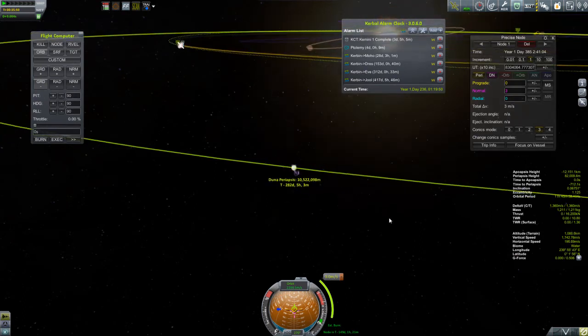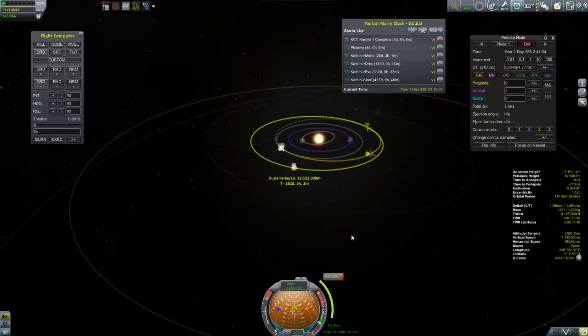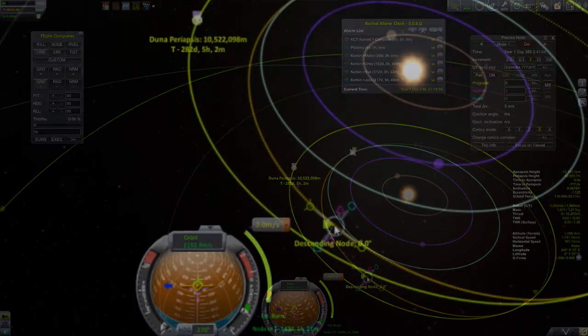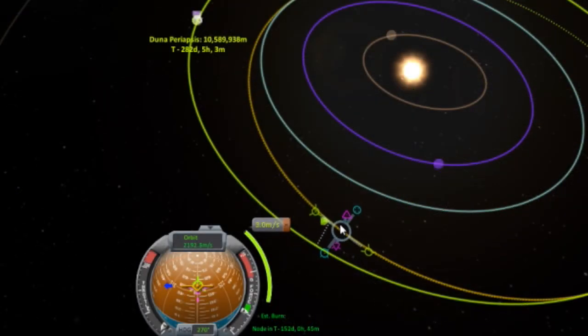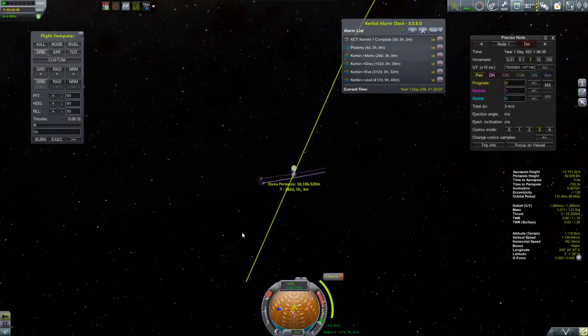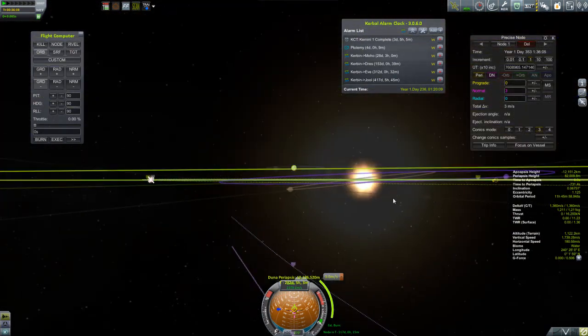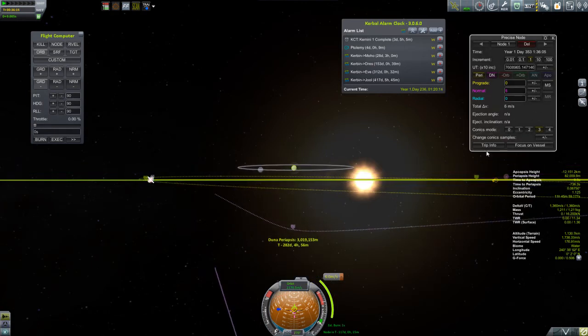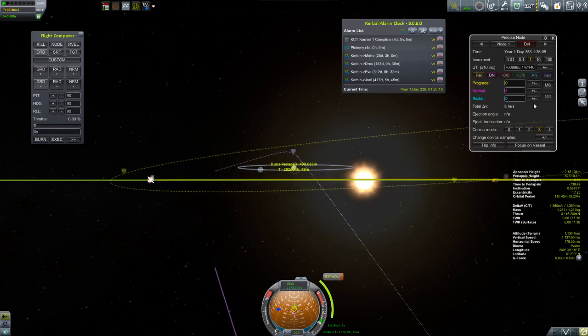You don't want to be doing normal and radial burns when you're close to Kerbin and moving very, very fast. You want to do this way out in deep space. So I put a maneuver node in, and I can see I need to burn normal up, so I put in a few meters per second. Then I select the periapsis, come back to the maneuver node, grab it, and start dragging it — watching those periapsis numbers. I want to get that periapsis as close to Duna as I can just by moving the maneuver node back and forth.